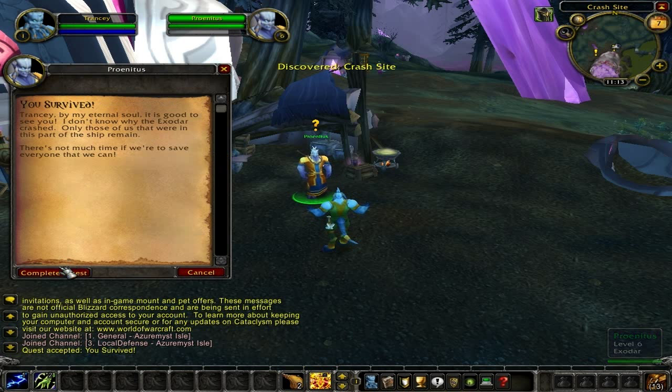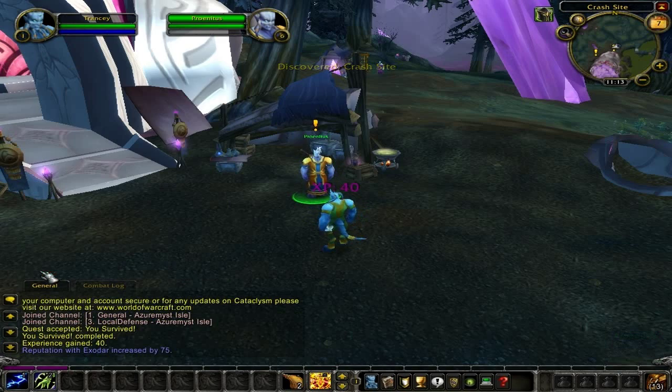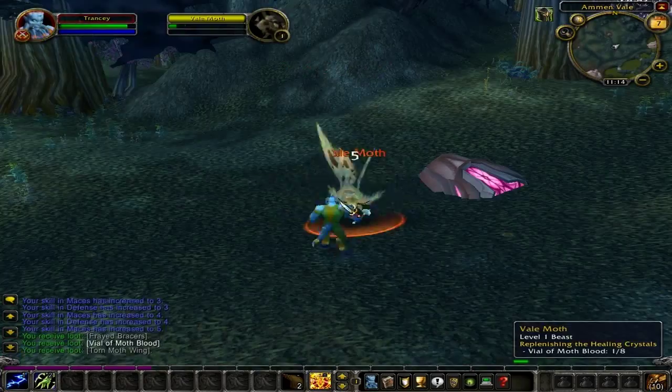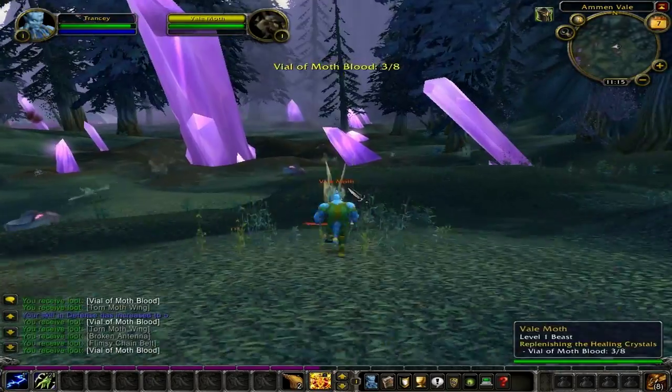He will then turn around and offer you the quest 'Replenishing the Healing Crystals.' All you have to do for this quest is bring back 8 vials of moth blood from the Veil Moths, which are located directly behind you. Now let's begin killing the Veil Moths. While killing the Veil Moths, if you find anyone laying on the ground with a purple aura asking for you to heal them, try to remember these locations because this will be a quest for later.